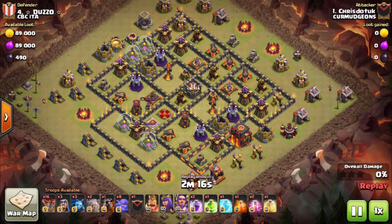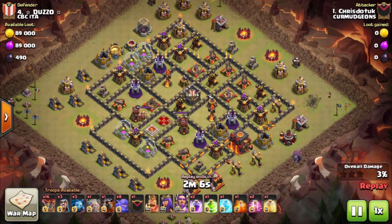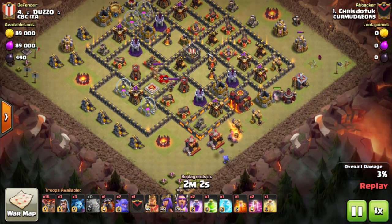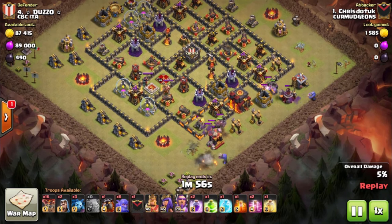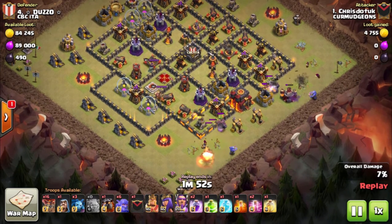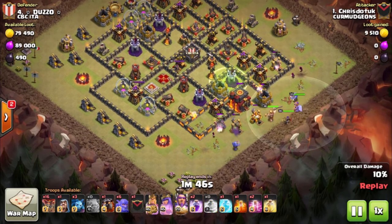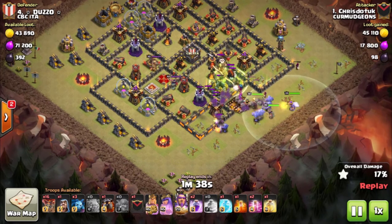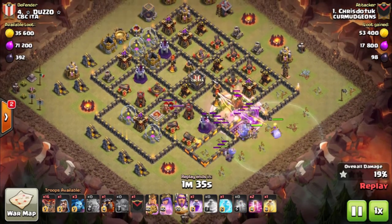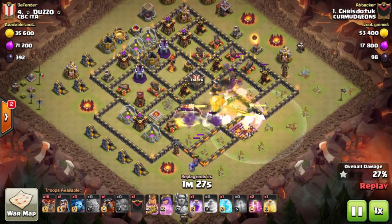Our next attack will be another Town Hall 11 dip on number 4, by our number 1 Chris. He's coming in with a Shattered Gobo LaLoon. He starts off with a wizard at 3 o'clock just taking out some buildings, then drops 2 golems — one at 4 and another at around 5 — using some wizards and bowlers to make a funnel. I really liked his entry here, it was really good value and a good funnel too. It puts his jump almost directly into the core, opening up a lot of the base.